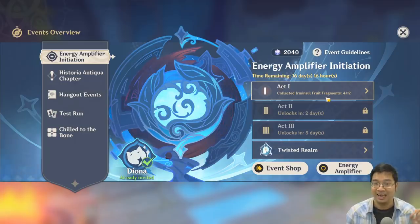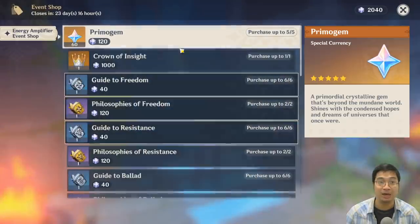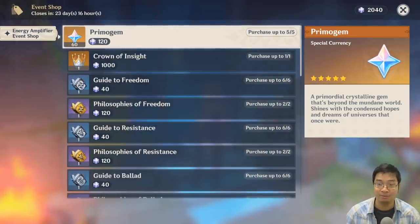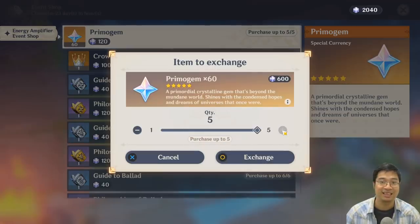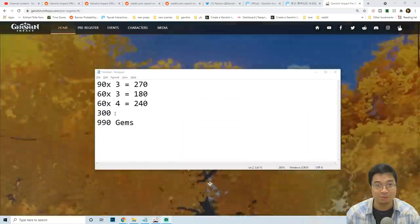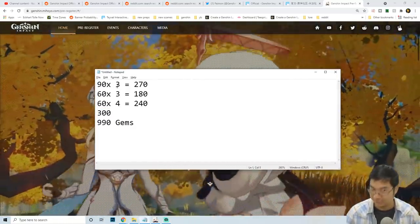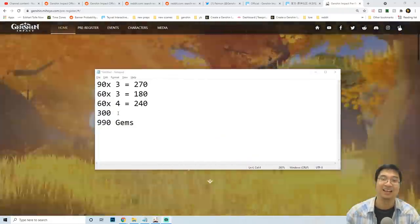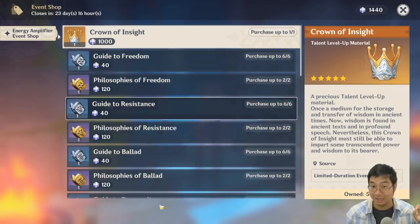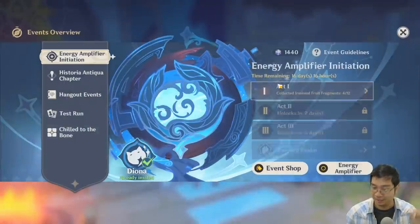The second set of promo gems comes from the event shop. Once you've acquired enough points on the first day, you can buy promo gems. You can buy five times 60, which is 300 promo gems — that's where the 300 comes from. You can speed run the first day and collect the 300 promo gems very quickly. I'll show you the best way to get the highest points.